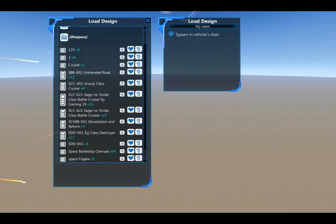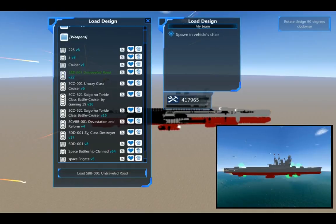Here's the space variant - SBV001, untraveled road. Both ships cost under about 40,000. The space variant costs 200k more due to lasers.